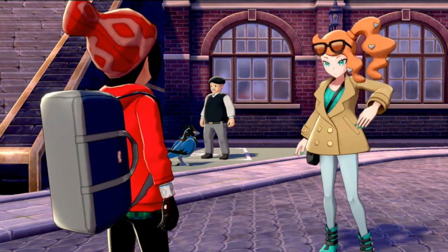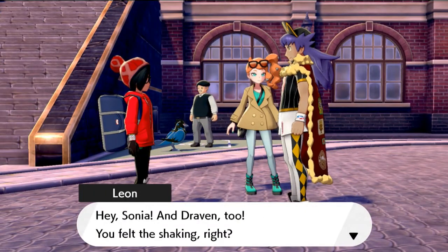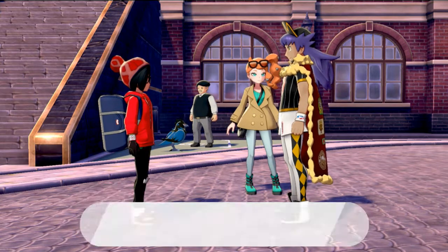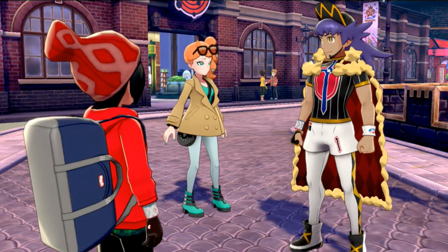Suddenly there's a big shaking - Hammerlocke Stadium shook! That's where Chairman Rose's power plant is. A power spot - like when you can Dynamax. The power spot detector reacts when it's possible to Dynamax. Leon runs up saying he felt the shaking, and that Chairman Rose is testing something again. He says this is bad - Pokemon might start Dynamaxing right in the middle of Hammerlocke.